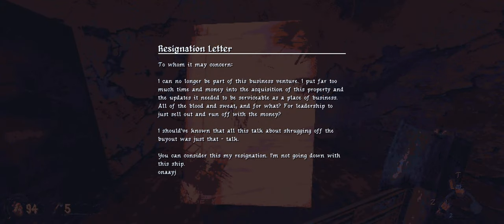It's got the text typed at the bottom, and that's cool. It reads: 'To whom it may concern, I can no longer be part of this business venture. I put far too much time and money into the acquisition of the property and the updates it needed to be serviceable as a place of business. All the blood and sweat and for what? For leadership to just sell out and run off with the money? I should have known that all this talk about shrugging off the buyout was just talk. You can consider this my resignation. I'm not going down with the ship.'